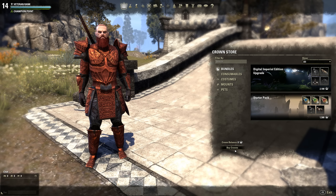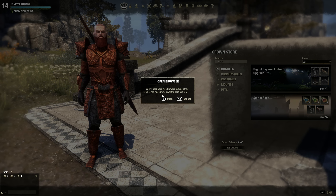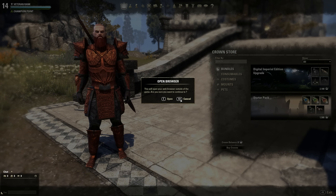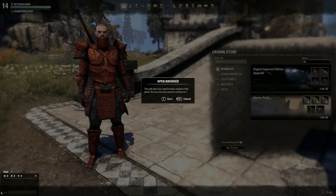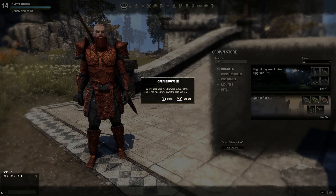If you don't have crowns you can buy some — you click right here and it's going to take you to the Elder Scrolls Online website. You put in your credit card and buy some crowns. I don't know exactly how much they are yet, but you probably buy them in $10 or $20 increments — something like 3000 or 5000 crowns.